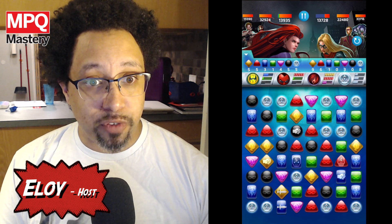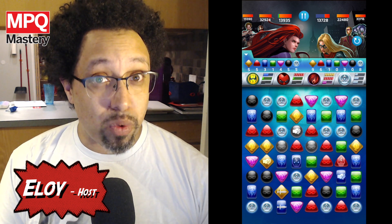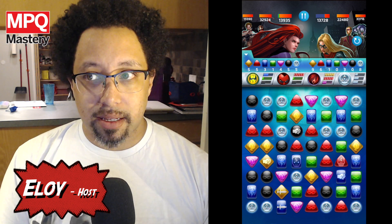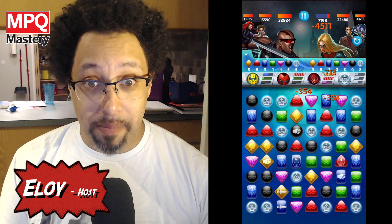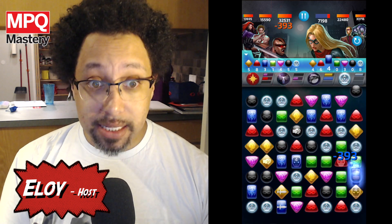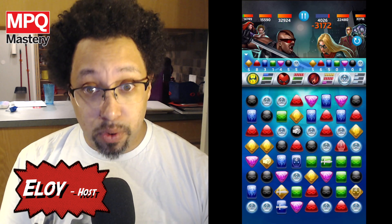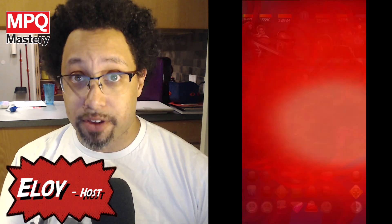Especially since it's possible for Iron Fist to hit multiple enemies if he downs his first one, or if there's only one enemy left in a fight, he deals almost double damage to that guy. You'll notice I haven't actually mentioned Medusa in this setup — that's because she's more ancillary than anything. She is there stealing tiles, healing the team, and whenever she can mix up the board, do that, because it'll hopefully match more tiles to further fuel the others.